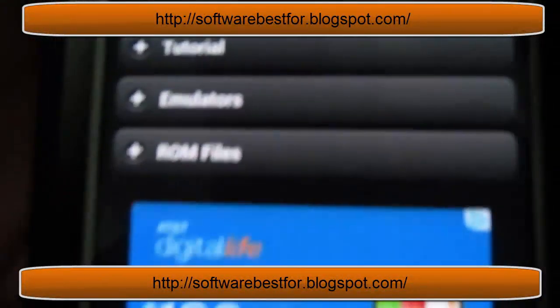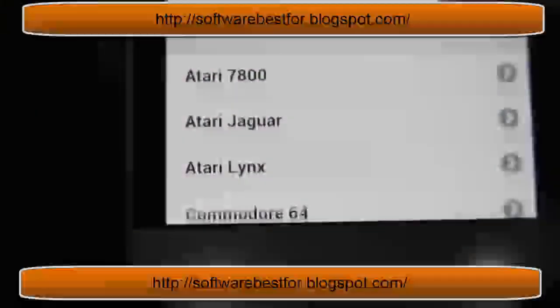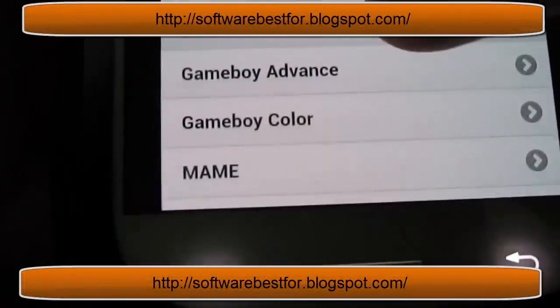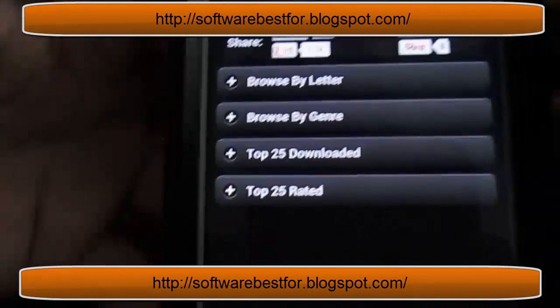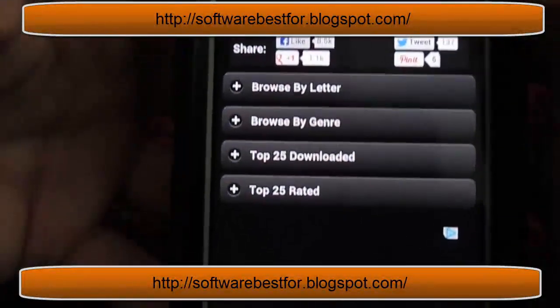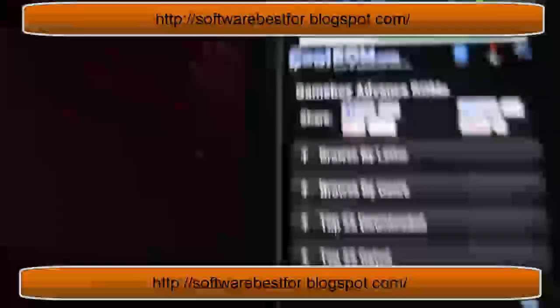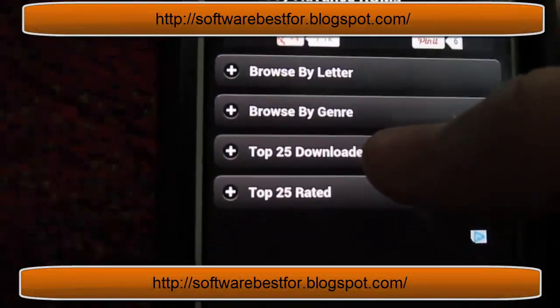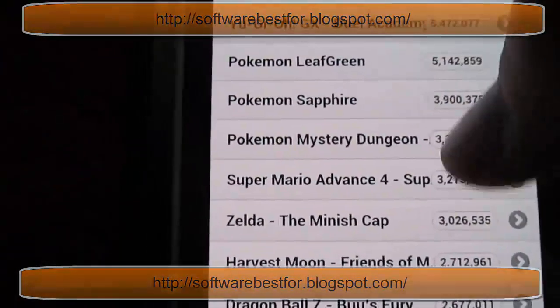It'll be on this screen and you're just going to go to Rom Files. Click Rom Files, then scroll down and find Game Boy Advanced. It does kind of glitch out a little bit on this website. Once you've found that, go in and you'll see all the list of games — things like Pokemon Leaf Green, Sapphire, and more.